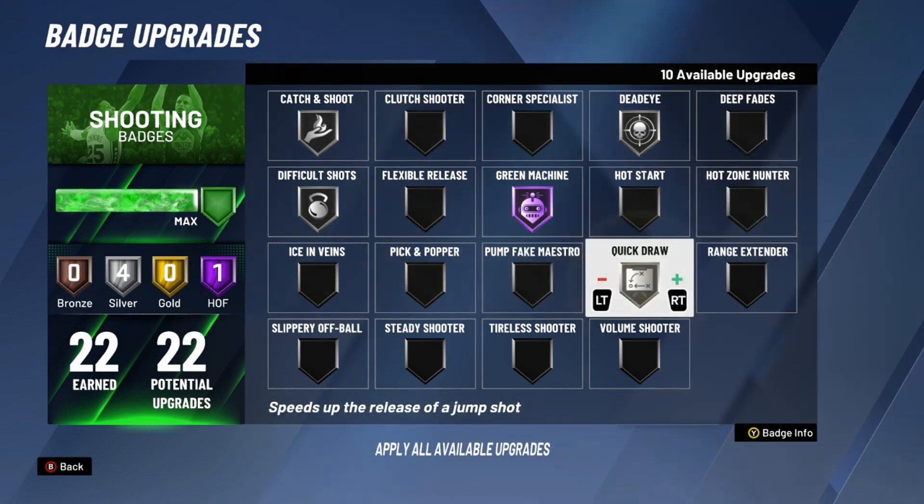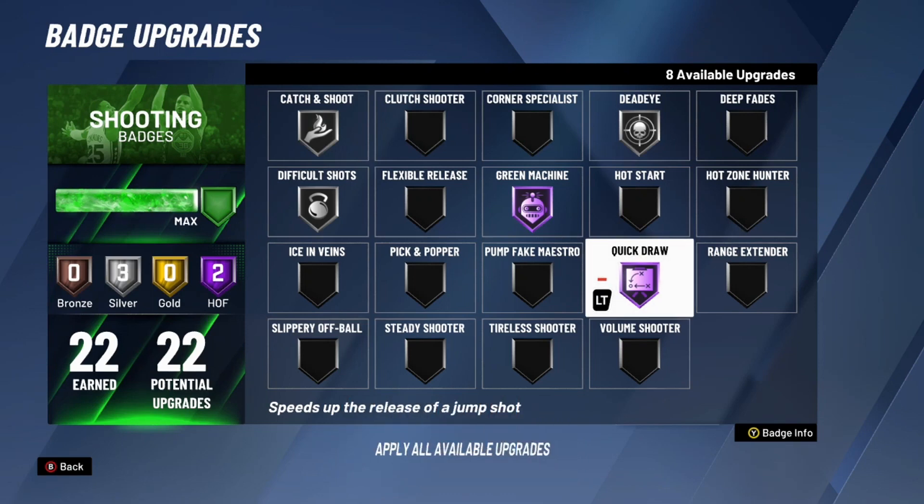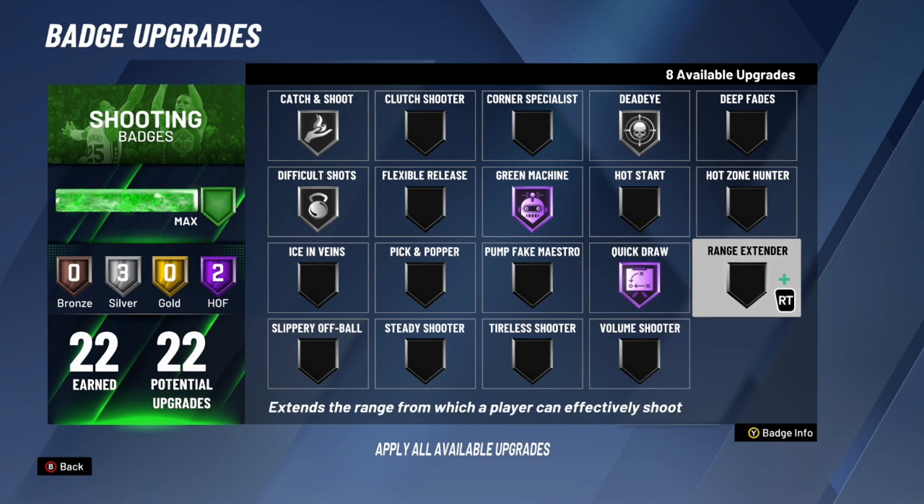The next badge is Quick Draw and this is going to go on hall of fame easily. If you can't time your shot on hall of fame, maybe go to gold — on my slashing playmaker I use gold because I can't get hall of fame. Hall of fame does give you an advantage, but if you're not the best at timing your shot I recommend gold, because hall of fame makes it harder to time but better in the long run since you're getting a quicker release.